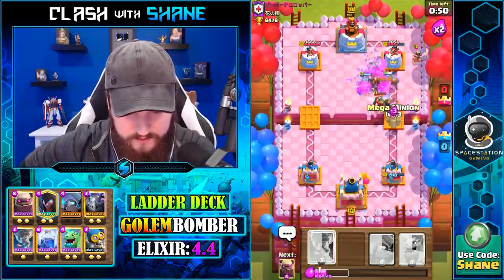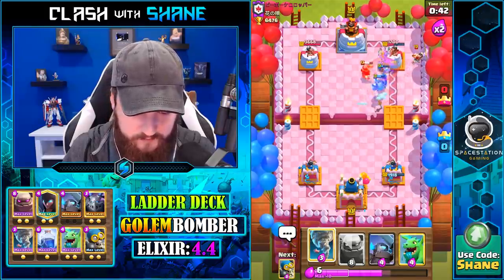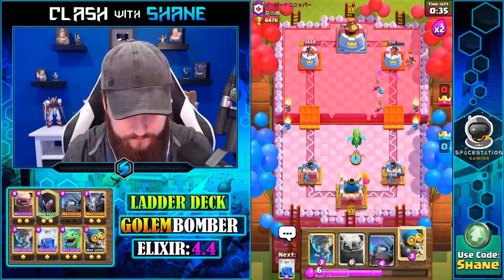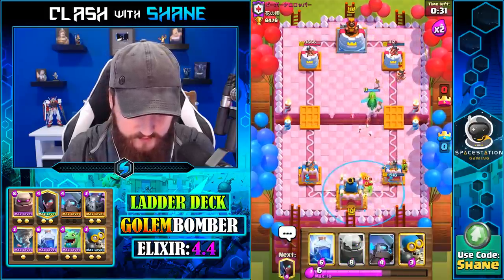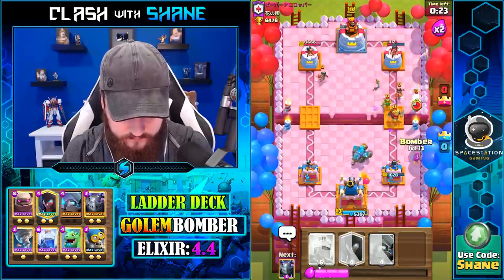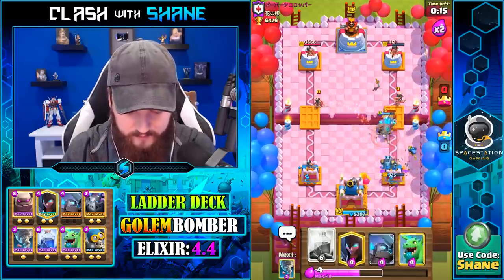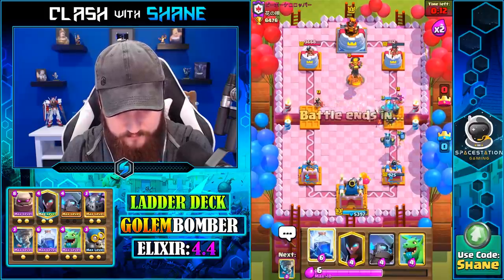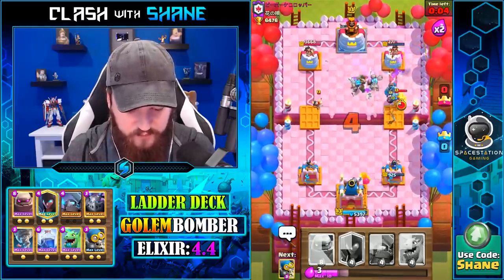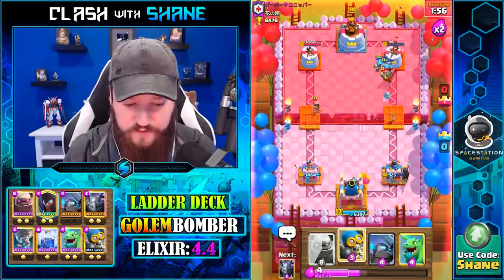The Golem pushes through — I meant to Tornado that Princess to my Night Witch, my bad. We activate the King Tower with a hit directly on it. We go Golem again and get a Lightning Spell ready for the Inferno Tower. The Bomber throws a shot, and the Golem might finish the tower off with his death damage. It should finish the tower — nice, good game. That's a very difficult battle for us.